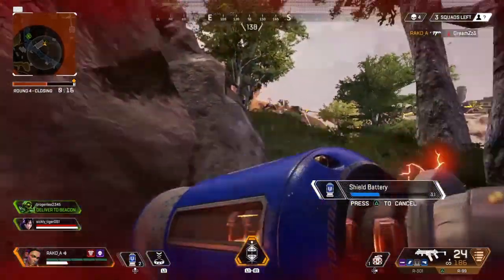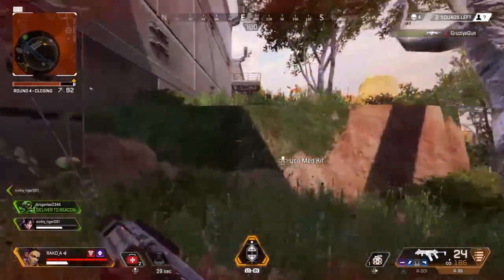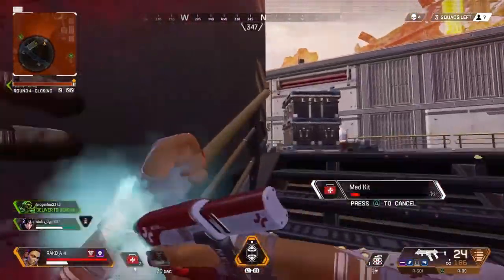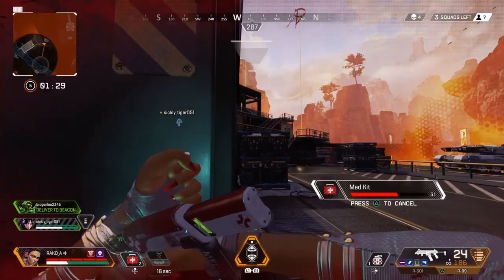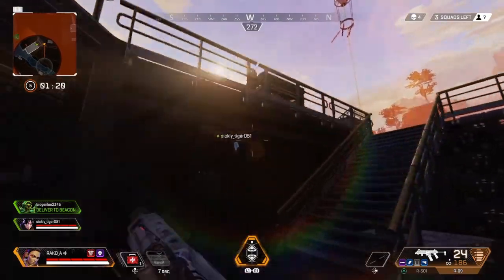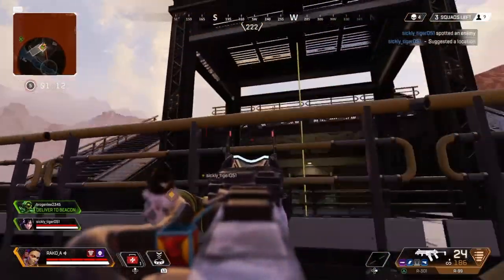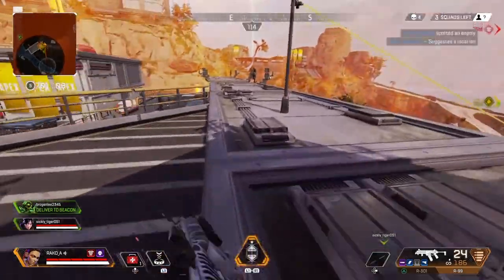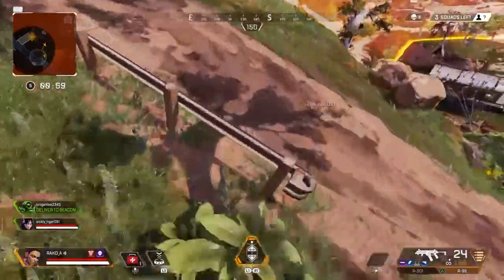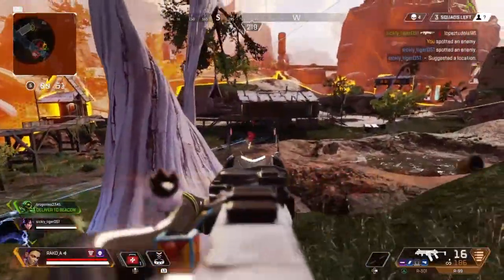Recharging shields. Getting shot at. Reloading — I have an enemy. Using jump drive. Hold on, I need to heal. Round five — beginning ring countdown. Punching a tunnel. Portal placed. There's another squad attacking.